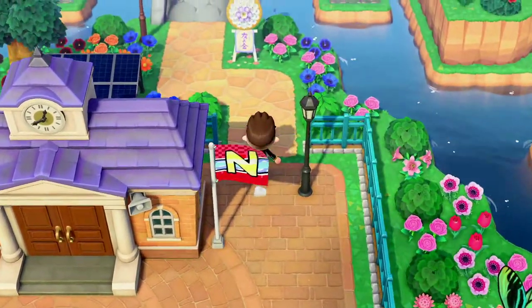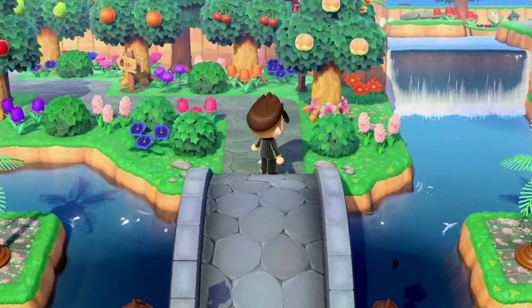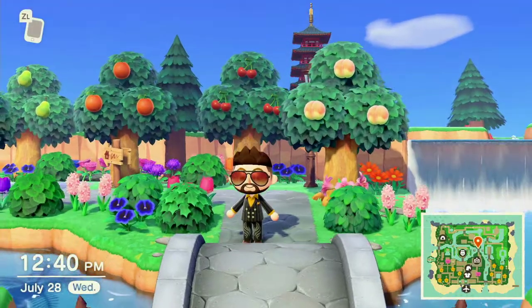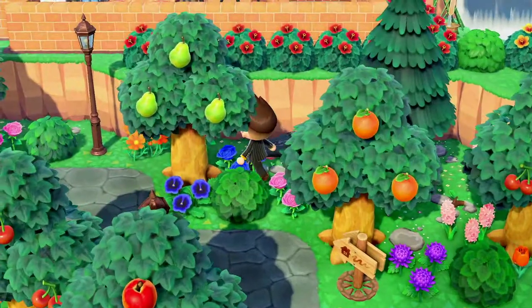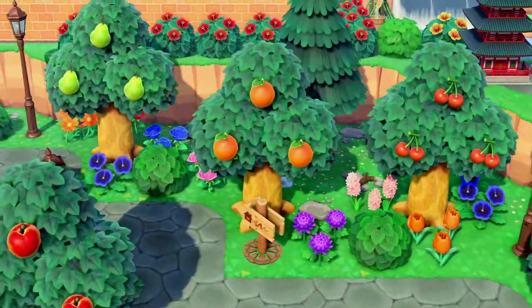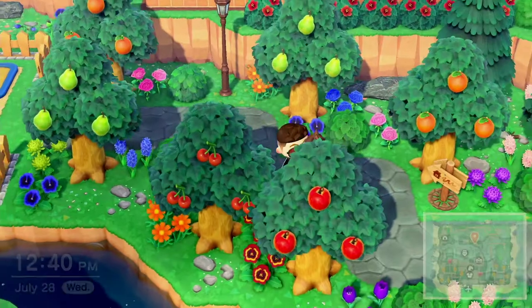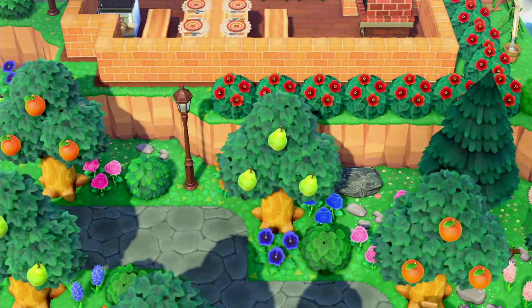Heading right up here is actually a pathway to another area. Speaking of angles — check it out, we got a pagoda. Very nice. We also have this nice, beautiful garden path, just full of different kinds of flowers you could walk across. I didn't even know I could do that — time to move this a bit so that no one else could do that. Well, now you know the secrets.